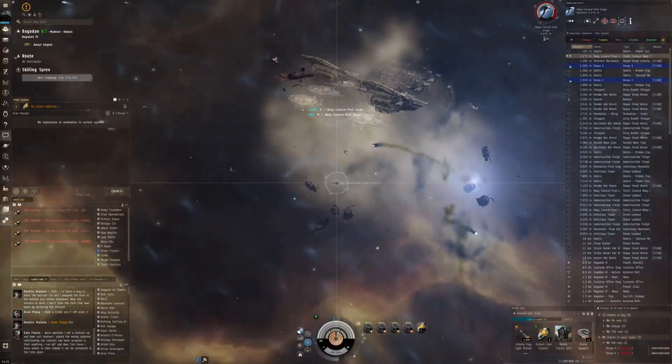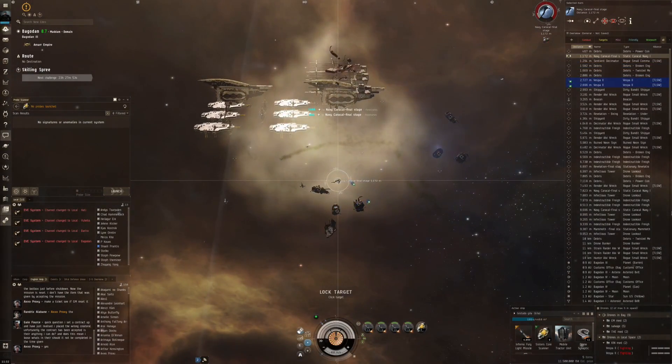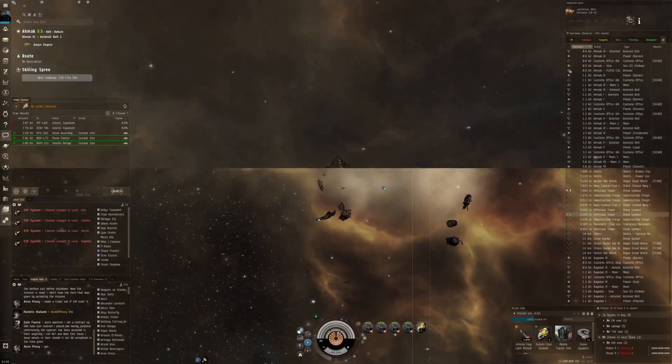Maybe it's hiding something. I have no idea if any of this is useful. It's a three out of ten so it's normally not a difficult site. We can destroy that Caracal - there she goes.